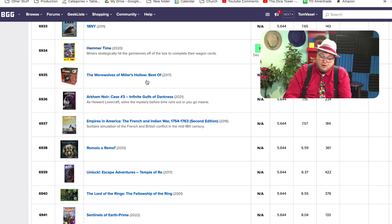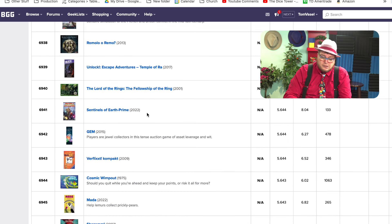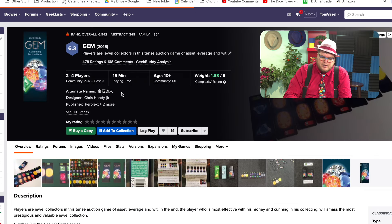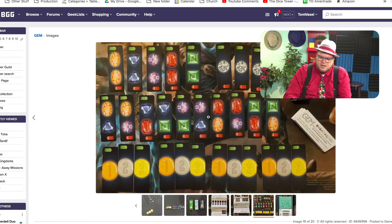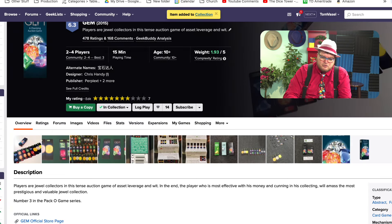Here's Werewolf of Miller's Hollow — that's one of the more well-known werewolf variants. Here's an Unlock — I've not played this one, A Temple of Ra. Gem — oh wait, I have played Gem. This is one of the games from Pack of Games — I better rate that one then. I like this one, it's a 7. Gem is good.